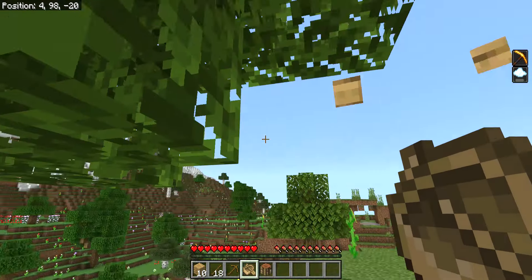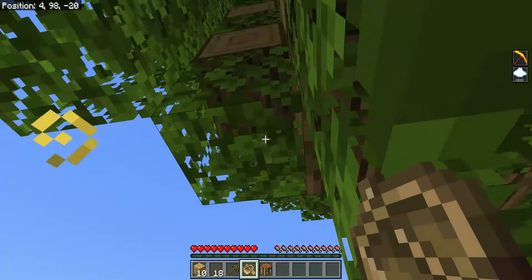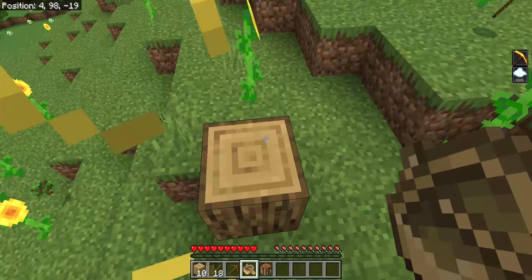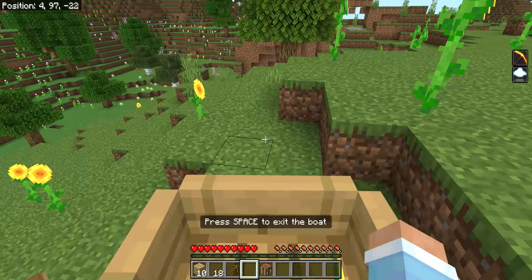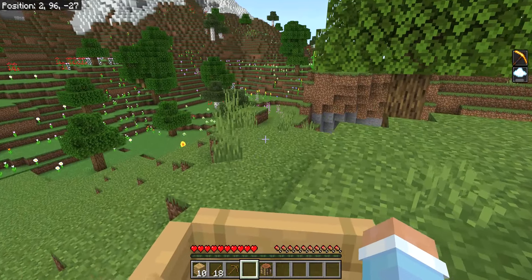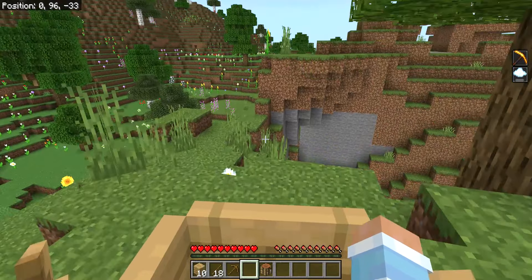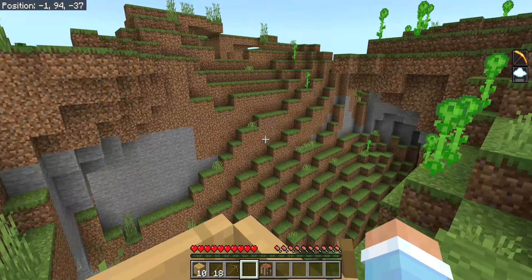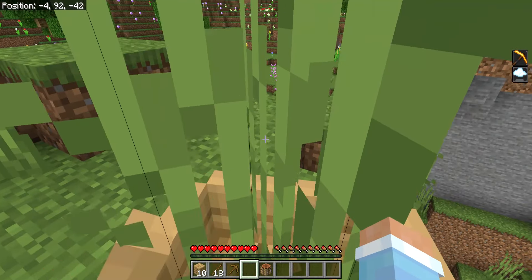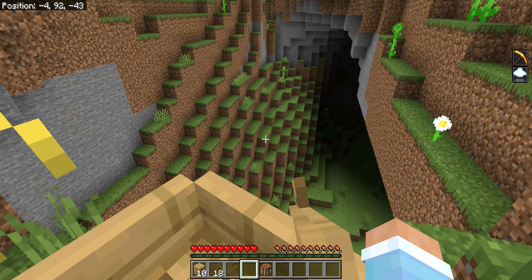I have done this before, but I don't think I realised you could actually do this. What I'm going to do is place the boat there, and then look at this — we can move freely and go down blocks. The only downside is that it's really slow.